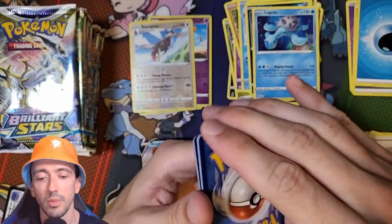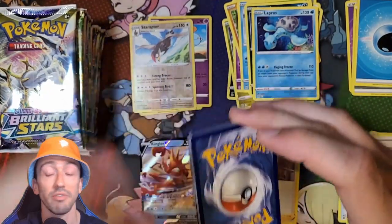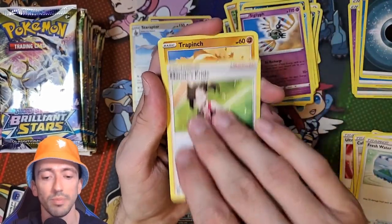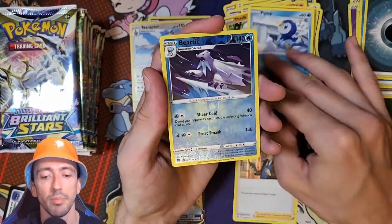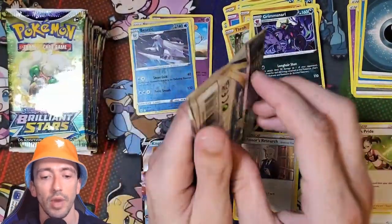Another White Code. Can we get a Trainer Gallery card that I don't have? That would be very nice. So we've got Darkness Energy, Freshwater Set, Sigalith, Marnie's Pride, Trapinch, Castform, Thro, Shroomish, Piplup, Reverse Holo Beatrick and a Grim Snorl.